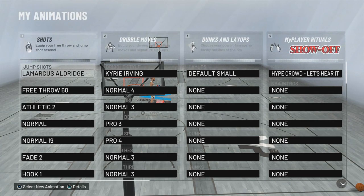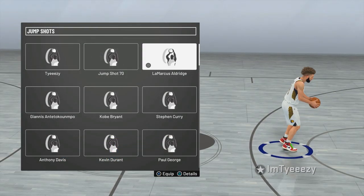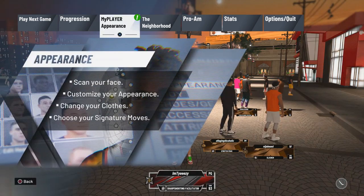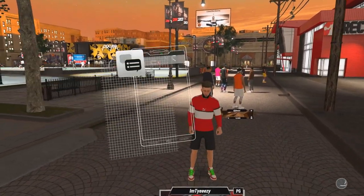Let me show y'all my jump shot so y'all know it's LaMarcus Aldridge. That's how you jump shot. That's it for this video. Aldridge is great. Use Quick Draw on gold — you need gold Quick Draw, you won't get the same result.